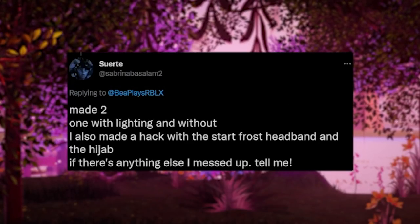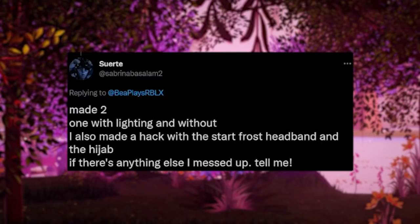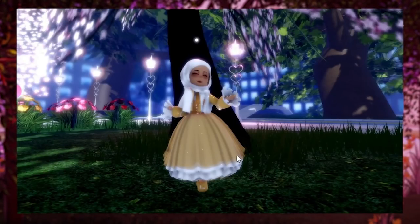Swerete said: 'I made two — one with lighting and one without. I also made a hack with the star frost headband and the hijab.' Amelia said: 'Here's my one if I did it correct.' This is a beautiful dress — I believe it's the Cottage Princess without the apron toggle. It looks gorgeous. I love that they've made sure all the skin is covered. I can't quite tell what bodice that is, and the colouring looks like there might be skin underneath — if there is, you would need to cover that.